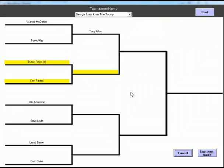If that match ends in a double countout or double DQ with Reed and Patera, neither wrestler would advance. The spot highlighted in yellow would stay blank, meaning Tony Atlas would automatically move to the championship round. Another great feature: you can print your bracket out to keep a record, either in progress or when it's all done. And up here you can see the Georgia Brass Knucks Tourney along with other tournament names from previous test runs.